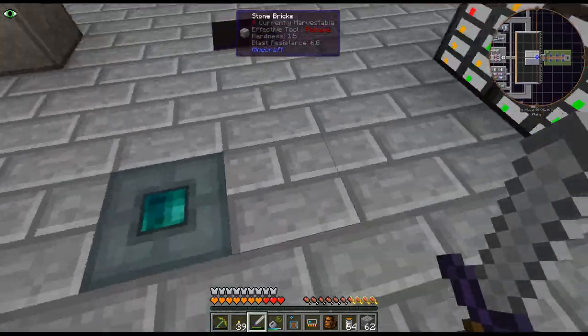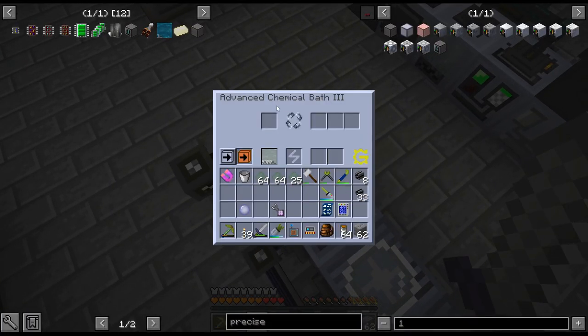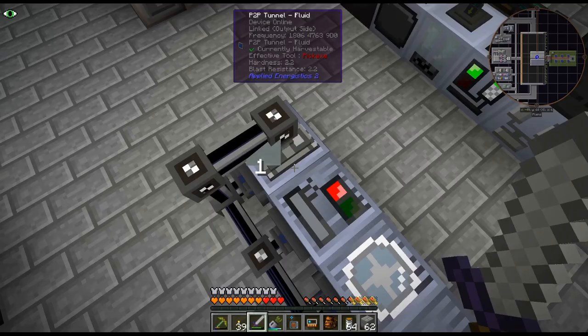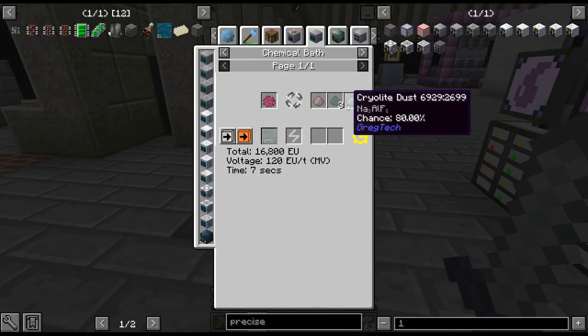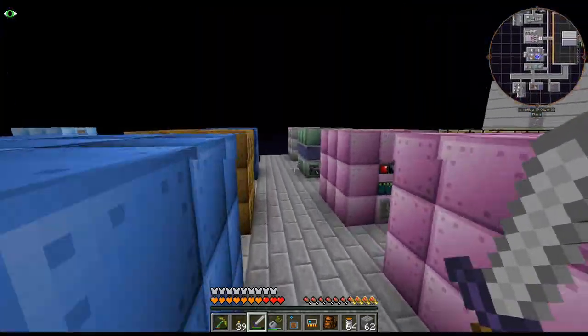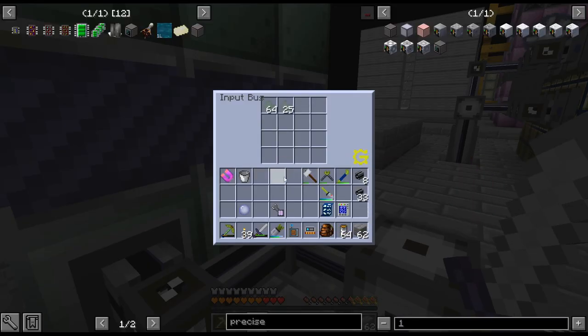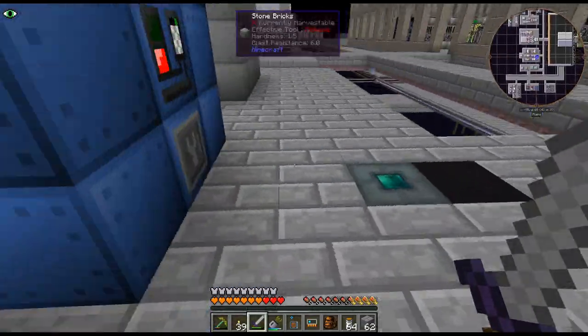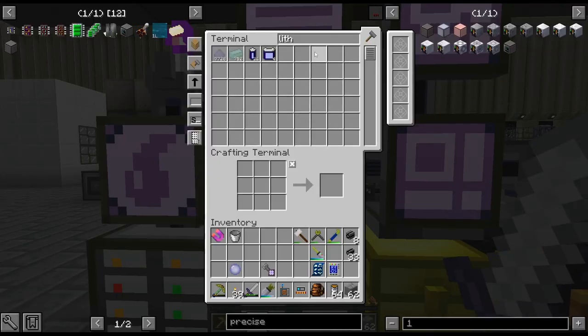I've gone ahead and got the lithium chloride — it's actually relatively easy, just a chemical bath with hydrochloric acid. Lepidite or whatever that stuff's called. We actually got a decent amount from the stuff we had. I must have gotten it from a miner in the overworld, or maybe even when it was just a single block miner. We've ended up getting 700 and something, so that should last us for a very long time.